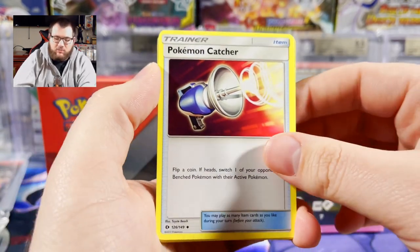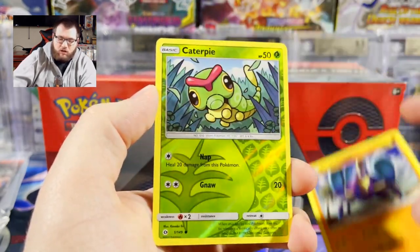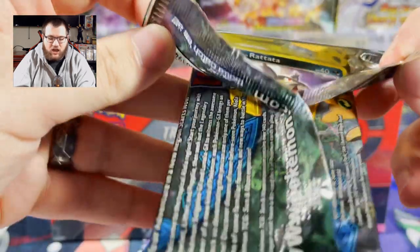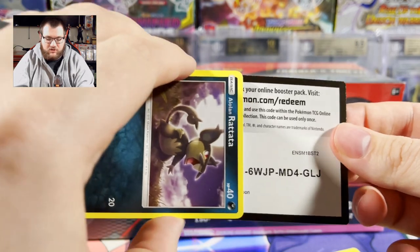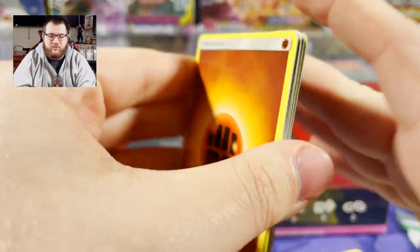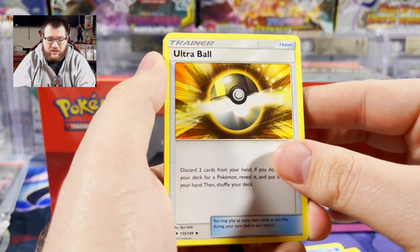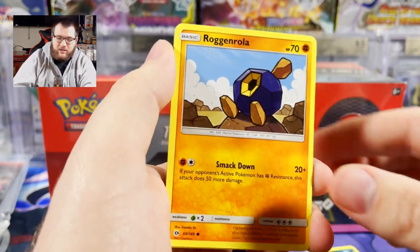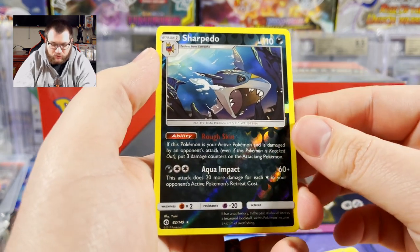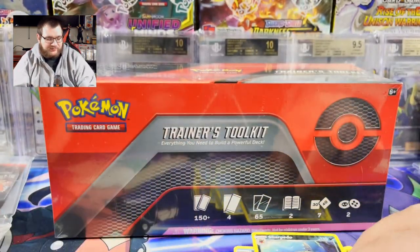Dragonair, Golbat, Pokemon Catcher, Chinchou, Alolan Rattata, Dragonite, Crabrawler — reverse Caterpie, regular rare Mareanie. I've never had really good luck with Sun and Moon base. I opened a lot of it when it came out because Pokemon got really popular again — Pokemon GO had just come out, Sun and Moon just came out, Pokemon was super high in popularity. Ultra Ball, Alolan Rattata, Crabrawler, Growlithe, reverse Sharpedo — that's a really cool reverse holo. I miss these reverse holos; the new ones just don't do it for me. Regular rare Bruxish.